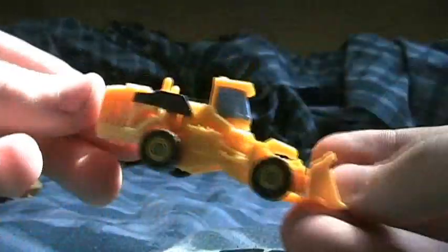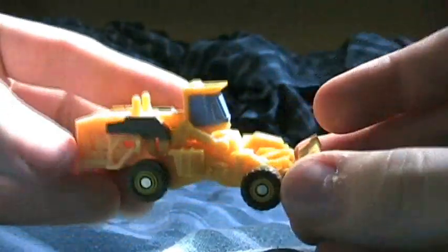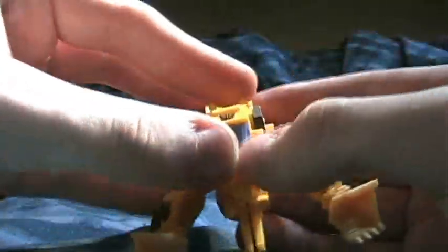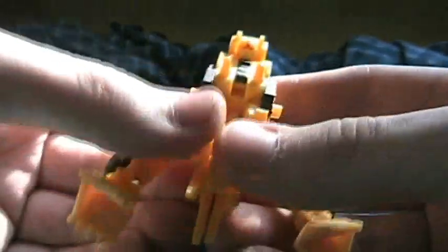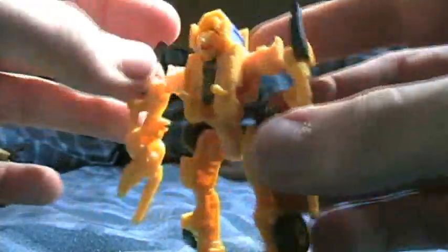Scrapper! Awesome — first toy of Scrapper. Decepticon symbol still on the top. This only pivots up and down, unfortunately I wish they could have done more but as usual, they're only legends. To transform him, pretty simple: split these like this, flip this up revealing his head, split his arms there, kind of like this, fold him up, and then spin his feet around so the claws are his toes. And that's Scrapper — I mean, Scrapper, sorry, not Scavenger. Wicked cool.